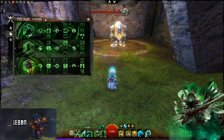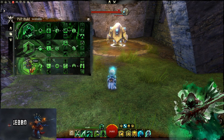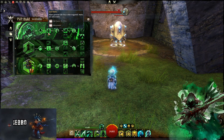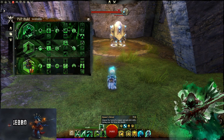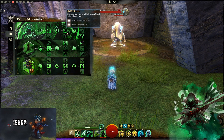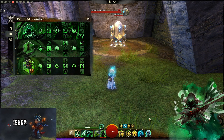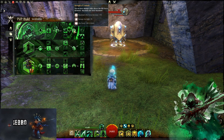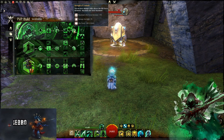Now let's go through the traits — this won't be a long video since it's not a difficult build. We're going Soul Reaping, Spite, and Reaper. Gluttony gives increased Life Force gain from skills. Soul Marks means Marks generate Life Force when triggered and are unblockable — we need Life Force to get into Reaper's Shroud. Last Gasp gives Spectral Armor at 50% health threshold. Vital Persistence makes Life Force drain slower in Death Shroud and Shroud skills recharge faster — very useful. Strength of Undeath means you do more damage above the 50% Life Force threshold with increased maximum Life Force.